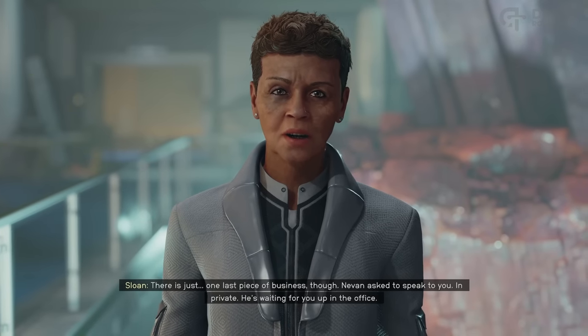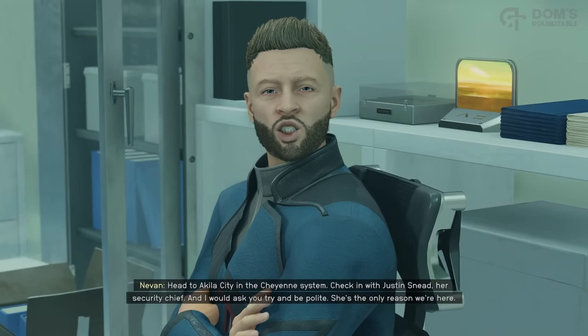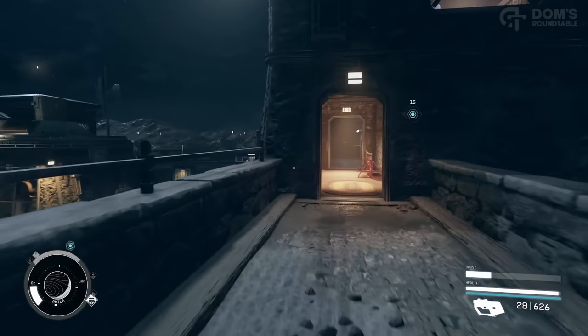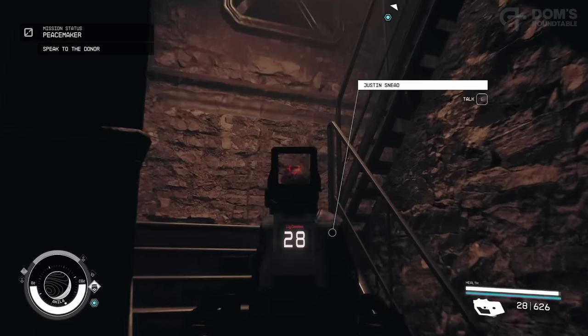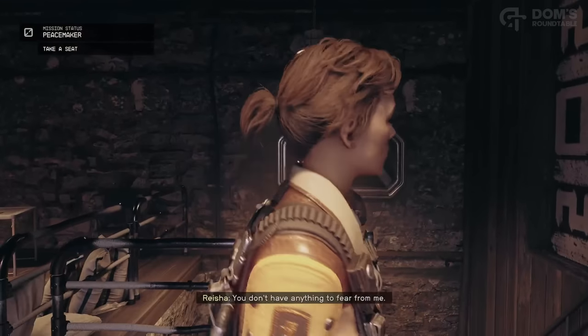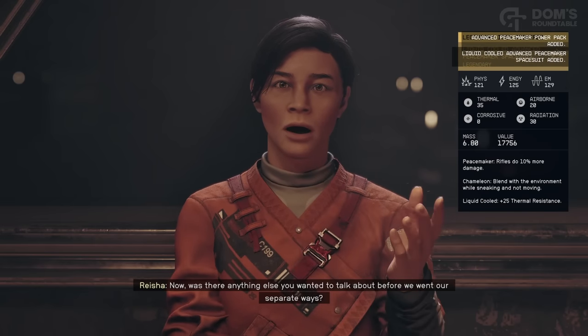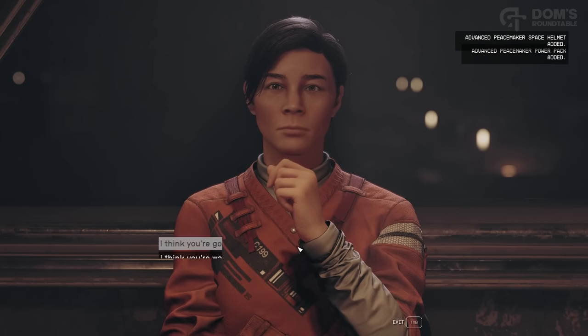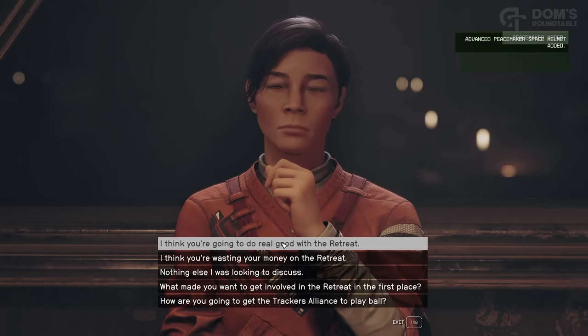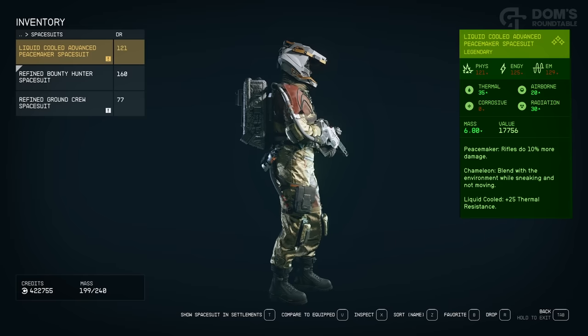Head back to Sloane and she will ask you to speak to Nevin as well. You'll then be sent to Akila to meet Raisha Lance, the CEO of Laredo Firearms — make sure you are polite and accommodating during this conversation. All of your hard work has been rewarded with the Peacemaker Power Pack, Spacesuit, and Weapon. Even though the weapon is only an epic, it has all six mods attached with great skills, and it synergizes with the Spacesuit — increasing its damage and allowing you to blend into your environment and sneak.